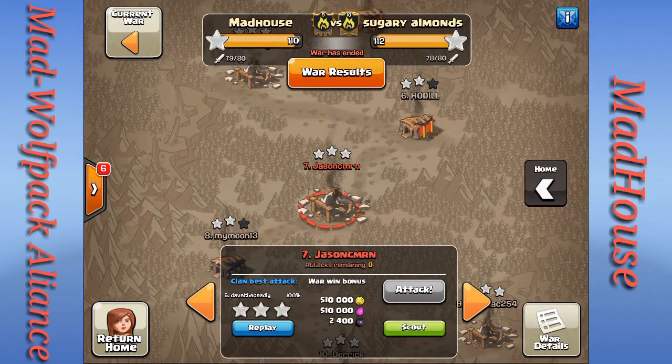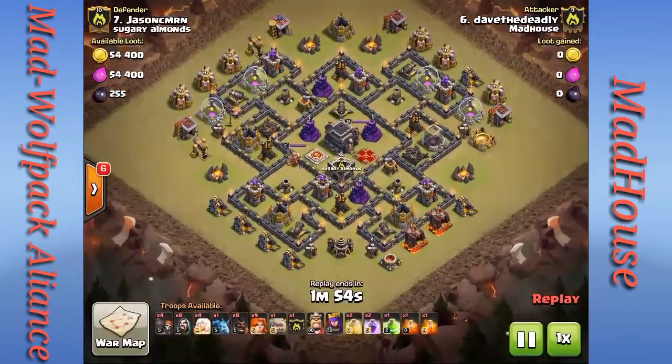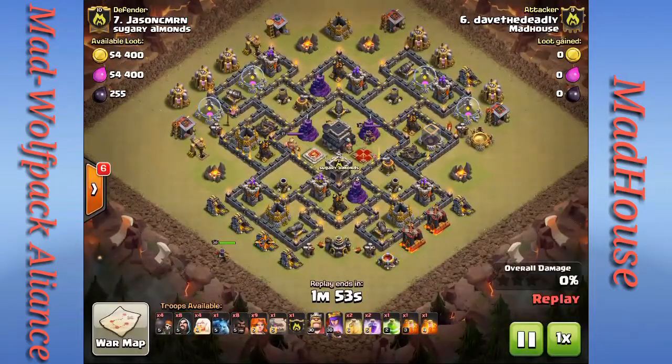The next attack I want to show you guys is Dave the Deadly going against their number seven, Jason CMRN — or Jason Cameron if I want to add in some vowels. It looks like he's got a queen walk into a GoBaVa.